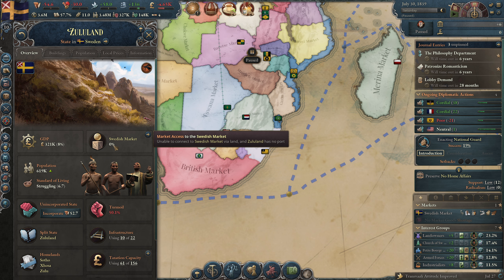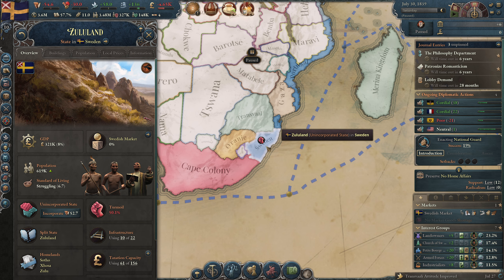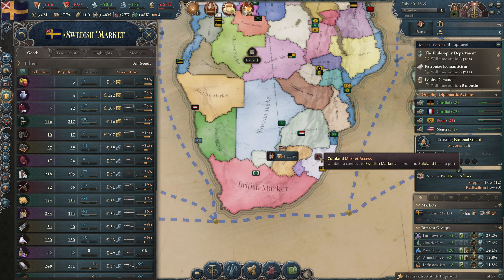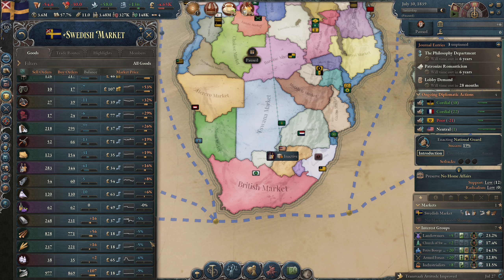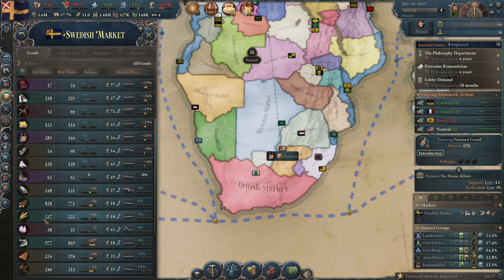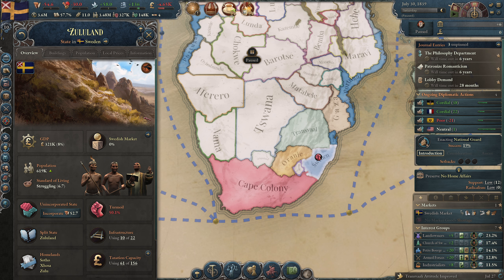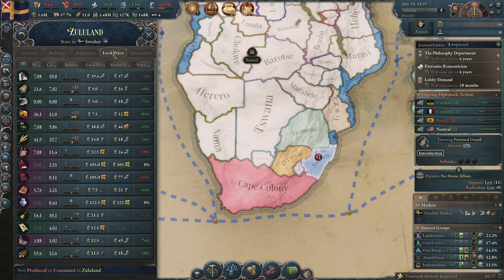This state has zero percent market access to Swedish markets because it's not part of my own market. When you click on the market it shows this is no part of Sweden — unable to connect to the Swedish market by land, and Zululand has no port. We need to build a port here so people in the state can make use of my market — maybe buy some grain.